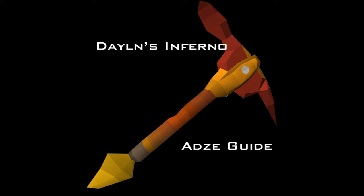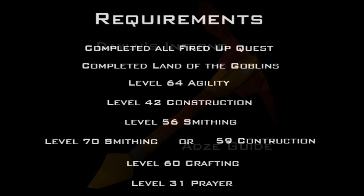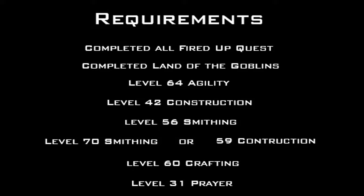You must have 92 Firemaking to obtain and use the Infernoids, 61 Woodcutting to use it as a hatchet, and 41 Mining to use it as a pickaxe. There are a few quests and skills needed for the beacon network minigame, one of which is completing the All Fired Up quest, which is an absolute must to do the beacons.